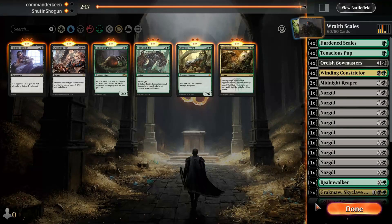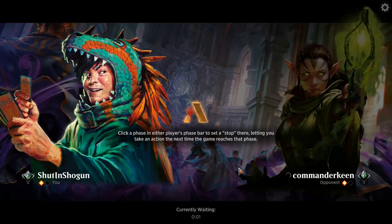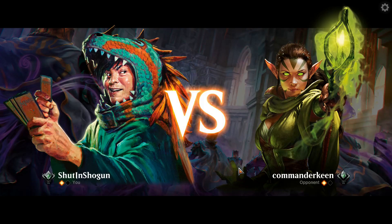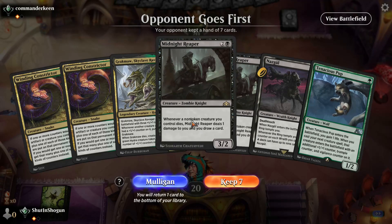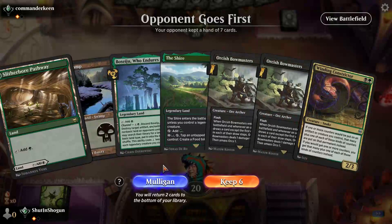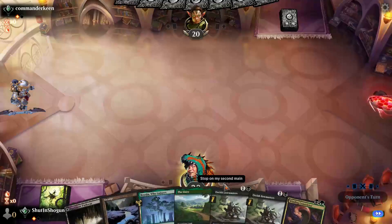This is one of those decks where you kind of can't really interact — it's them copying all of their adventurers with the Lucky Clover thing, and I don't really have ways to interact with that. So you just accept that weird matches like that are gonna happen. No lander — I don't like that. Go ahead and throw the Shire back.